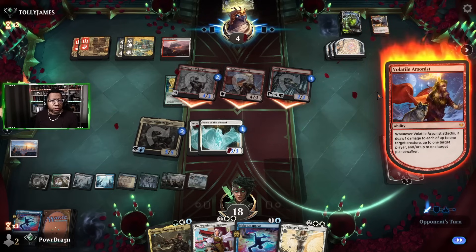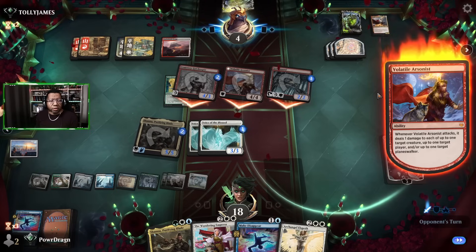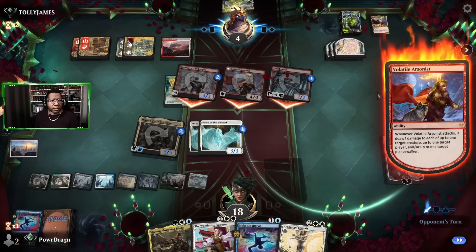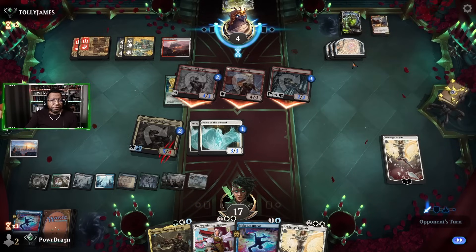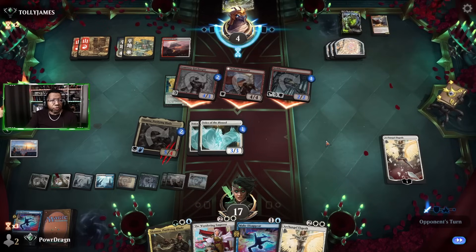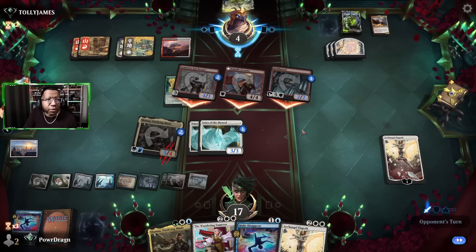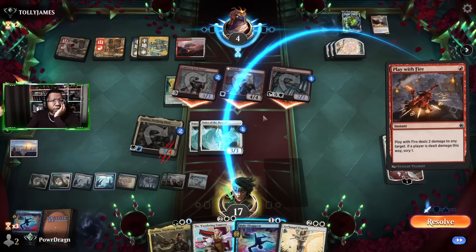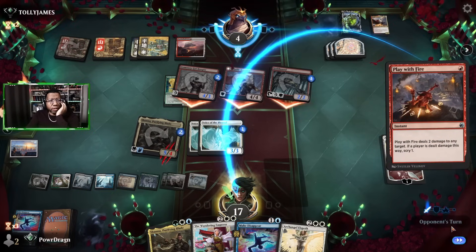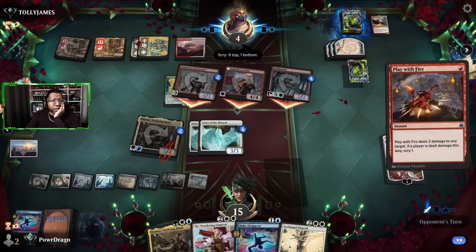What's the worst that happens here? Really nothing — we're sitting on a Make Disappear, so we just let the opponent do what they're gonna do. Even if they were to use their maps it just wouldn't amount to anything. Here we go, they got a spell — just a Play with Fire: four, eight, nine, ten, eleven, twelve, thirteen. Yeah, that even makes blocking the hound easier here.